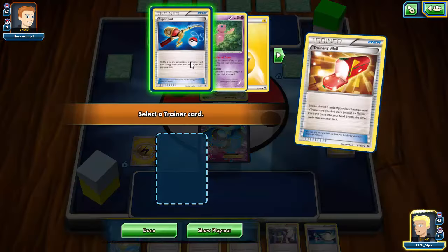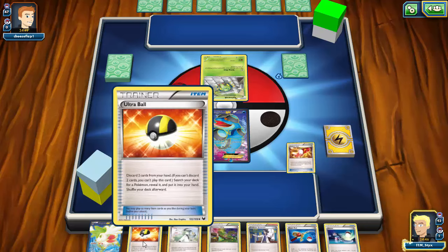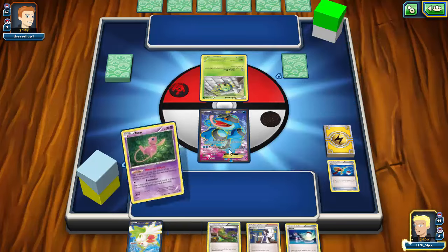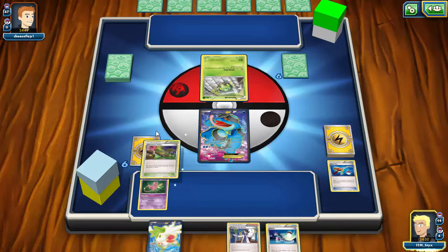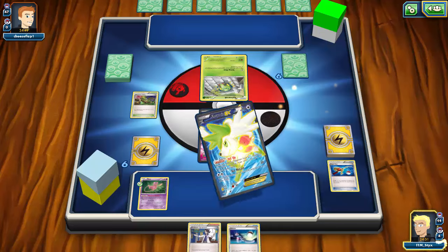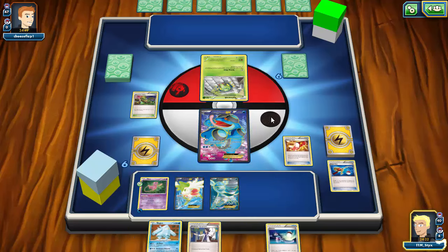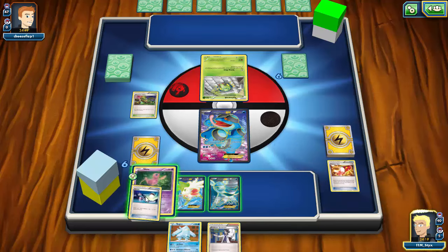I'm immediately going to use Trainer's Mail to see what I can get. I start with Super Rod — that's not what you want to start with, so I'll get rid of that and the N to grab a Mew. I think I'll actually be able to play my hand down completely. I grab the Mew instead of Hoopa right now because I want to play the Switch. Actually I grabbed both Hoopa and Mew — I'll keep it just in case. There's the Glaceon — get the energy onto Mew, go for the Trainer's Mail.